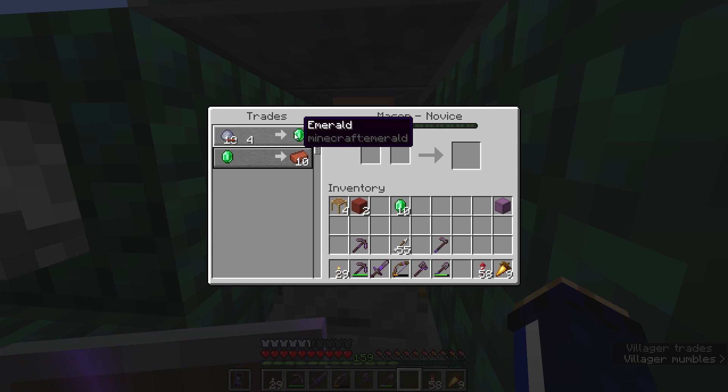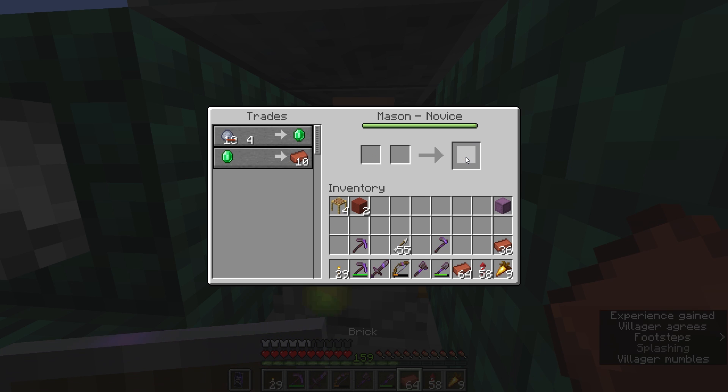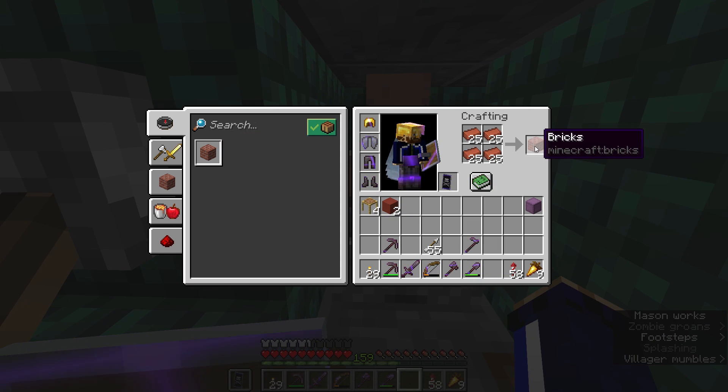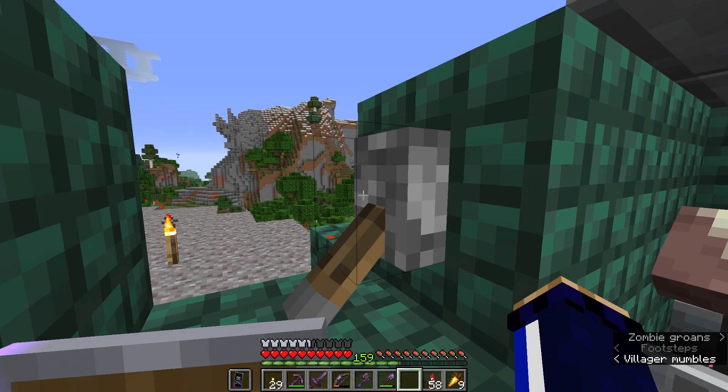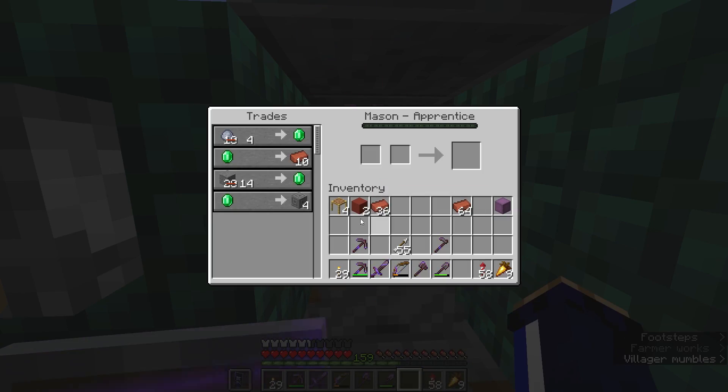Look at that — four clay balls for an emerald, or an emerald for ten bricks. This is actually going to be really great to have a supply of bricks as well, so I might as well buy up some of those. Ten emeralds will get me a decent amount, which gives me 25 brick blocks. This is why these guys are so powerful — otherwise I would have to go out and collect clay blocks for that.